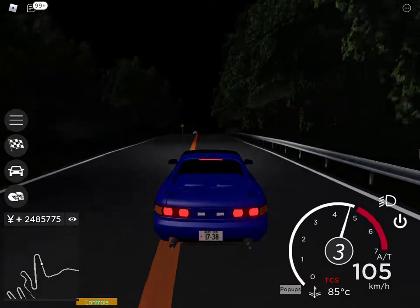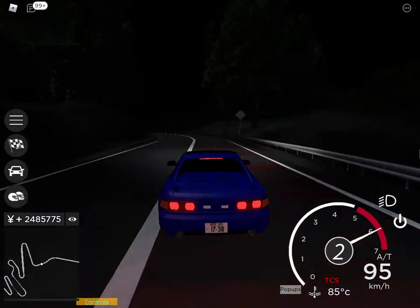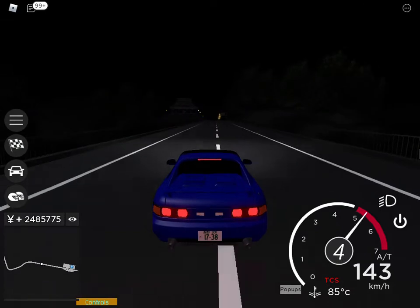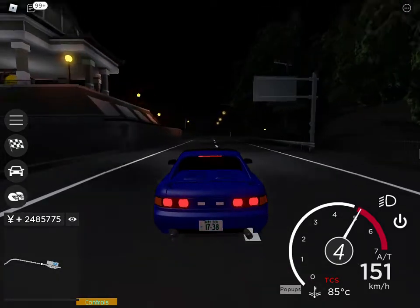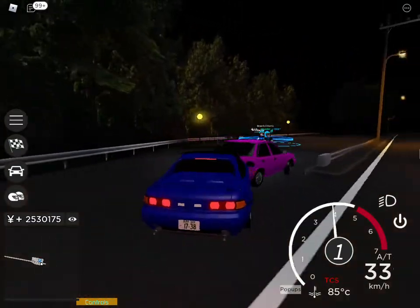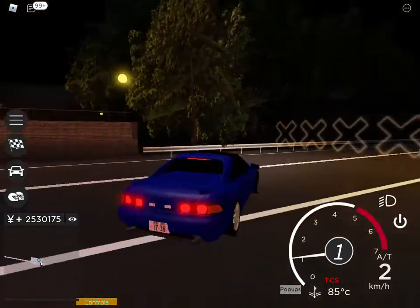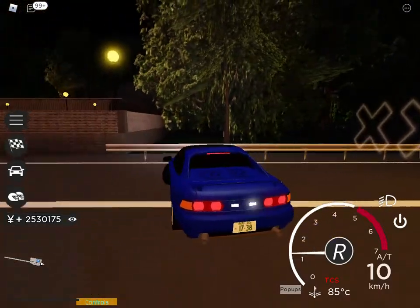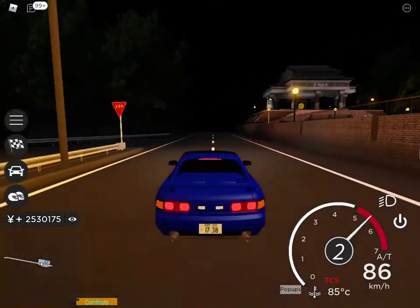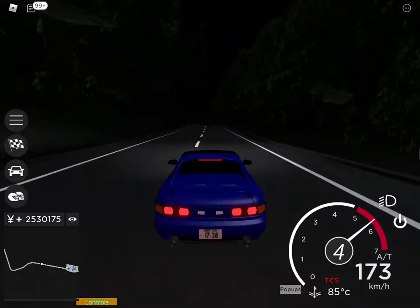I don't see any snap oversteer — where is the snap oversteer? Why isn't my car spinning out when I do a turn? And we are now at the top. Now that we're going downhill, I can finally start drifting.